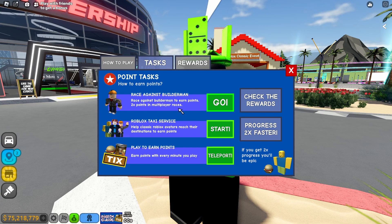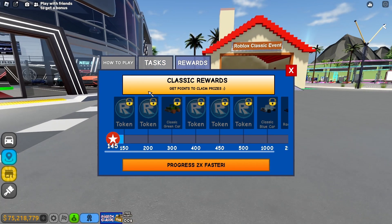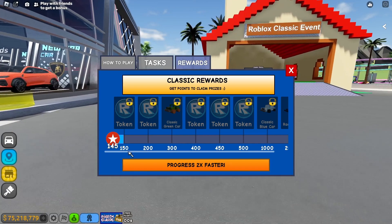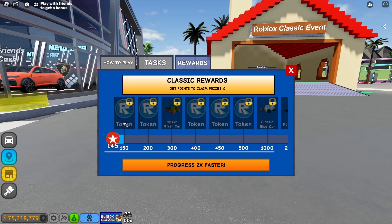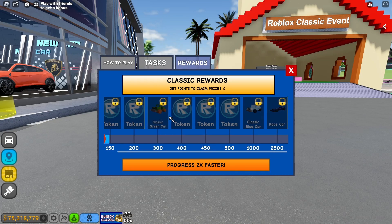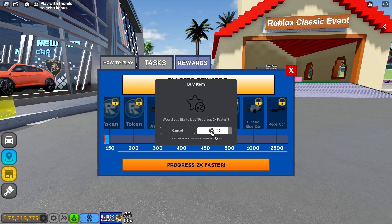I actually grinded and yeah, 150 stars to get the tokens. There's the classic green car, classic blue car, and race car — those three are limited. I gotta get 2500 stars somehow, which is gonna be a little bit of a pain. Progress two times faster, that's like 45 Robux.